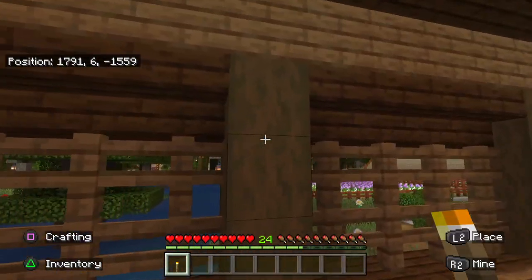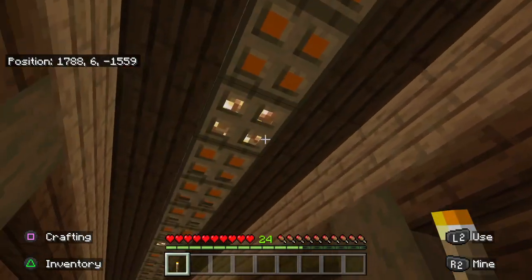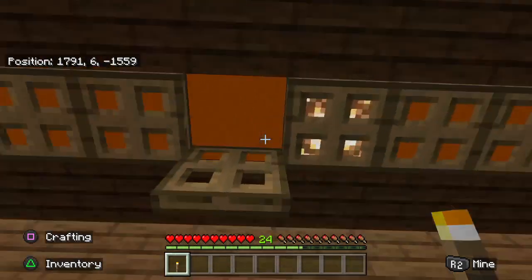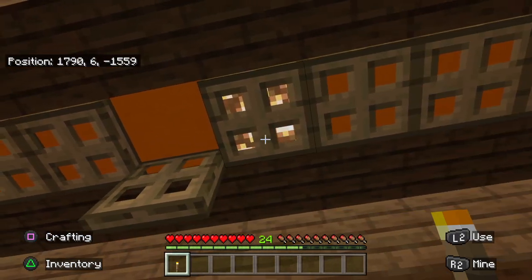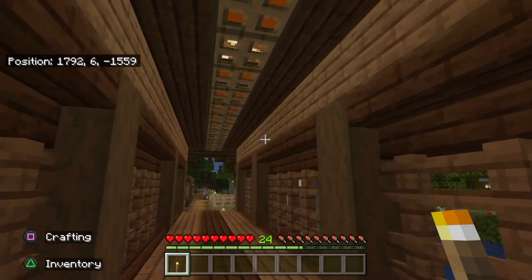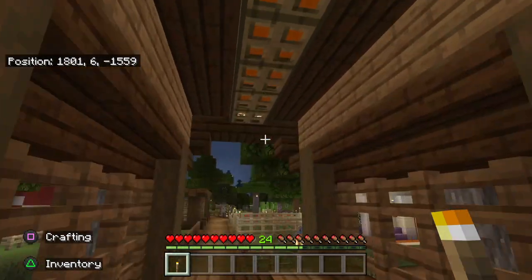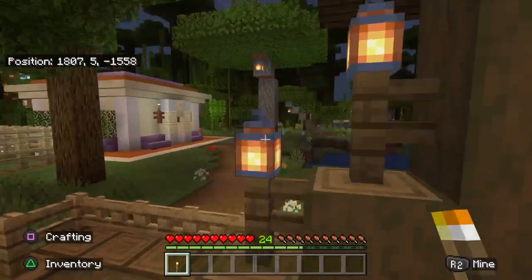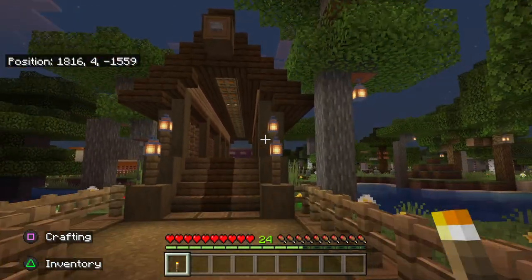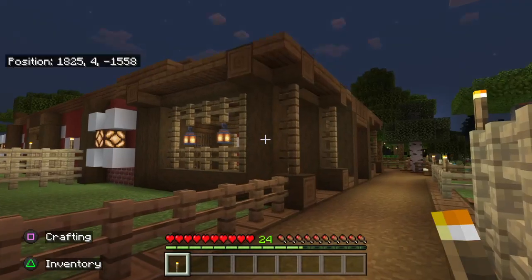It's a simple wood bridge and it looks very sturdy. The two tones are stripped spruce and dark oak. Here with the oak trap doors I put some glowstone in, and just a little bit of orange concrete to give it a little bit of color so it's not so plain wooden. The orange and yellow pickup with the lanterns rounds it out nicely.